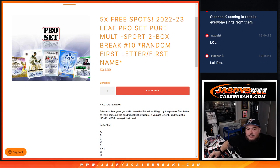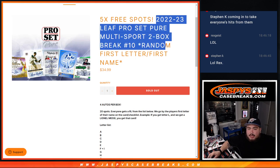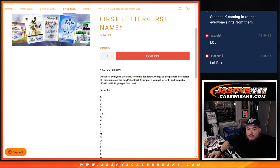What is up everybody, Jason here with Jaspies. We just sold out the 22-23 Leaf Pro Set Pure Multisport 2-box break, random first letter, first name, number 10. And again guys, 4 autos per box, 20 spots — everybody gets a random letter from the list below.